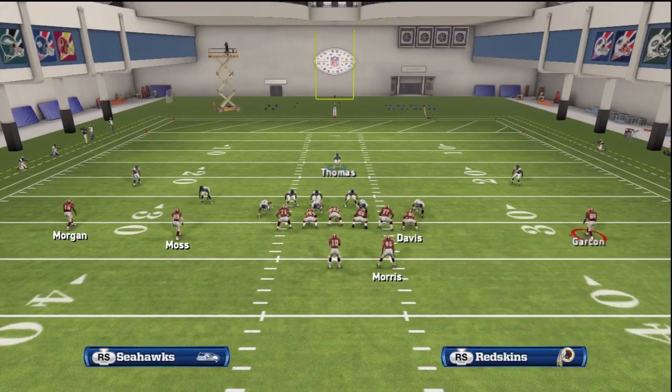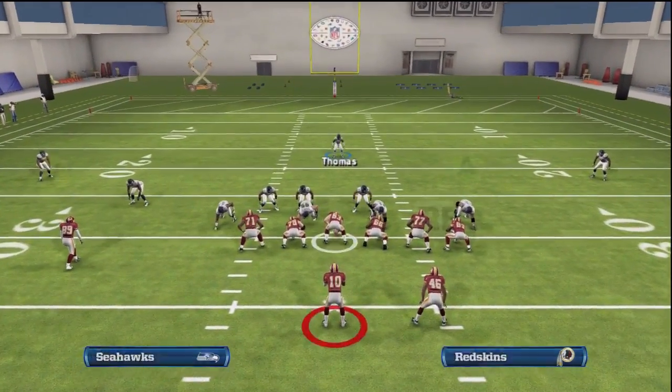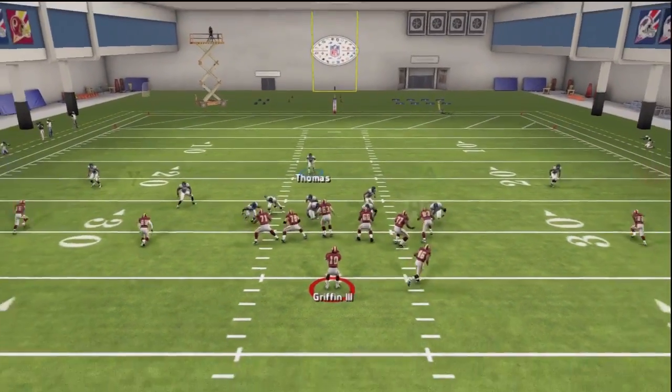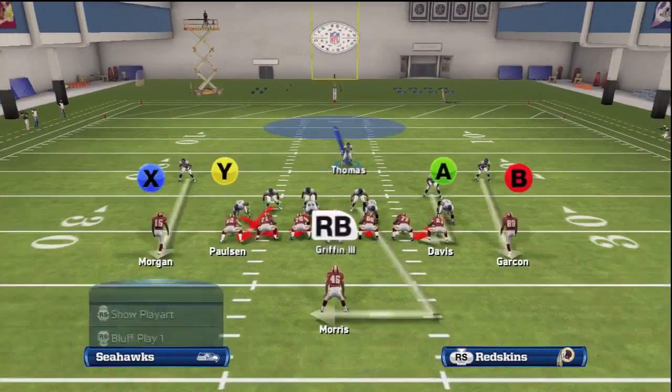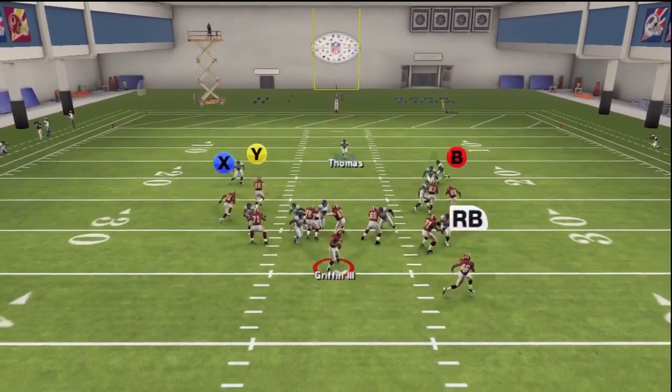Just to show you how effective this blitz is, we shifted the O-line left but the blitz still comes in screaming. We especially like this defense against under center formations because it's very quick heat that's unslideable and also very good against the run.